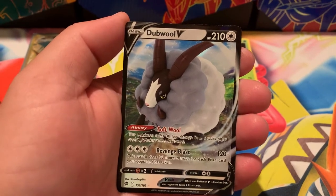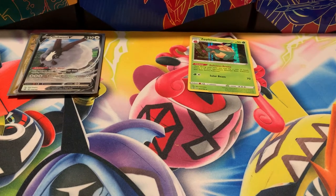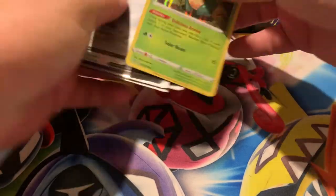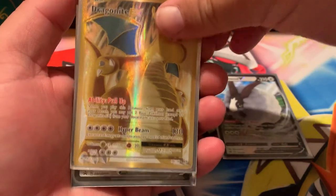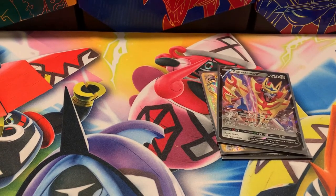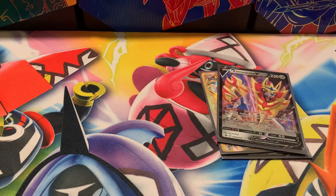We got two ultra rares out of this tin! So out of the Zamazenta tin we got the Appletun holographic, the double V, this awesome Dragonite EX full art, and the Zamazenta V promo. That's it for today's video — hope you enjoyed it, please leave a like, subscribe, and leave a comment. Hopefully next week with the Zacian tin we'll get better pulls. This is the Pokemon Overlord signing off.